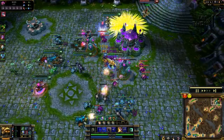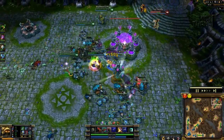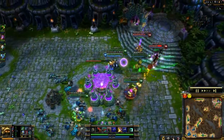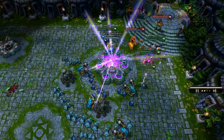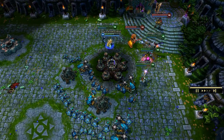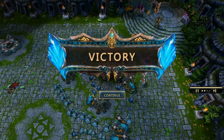Now I ult up so I get both towers — I'm ulting both towers at the same time plus the creep wave that's popping out, so I'm doing all that damage to all of them. I position myself right in the middle and I taunt LeBlanc off the platform to try to kill her. 'Do you always fight so poorly?' And there's the victory!